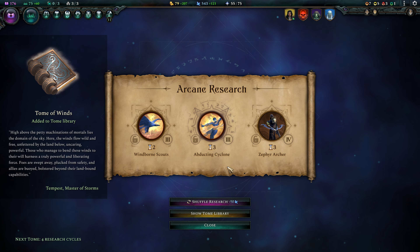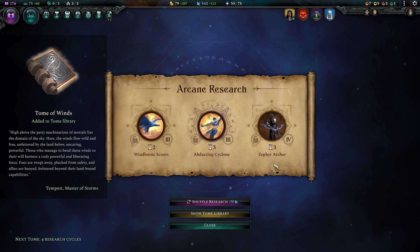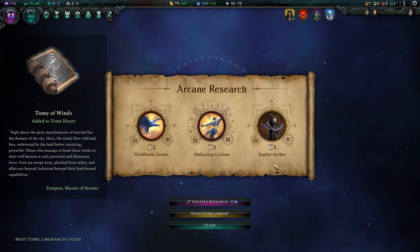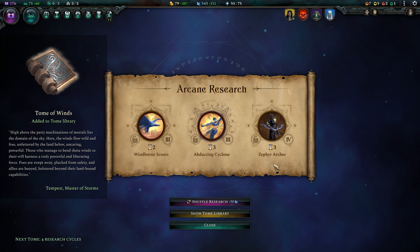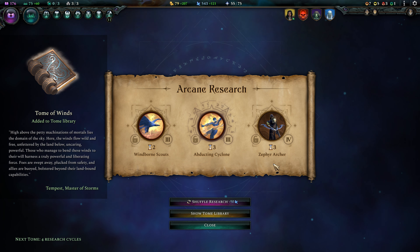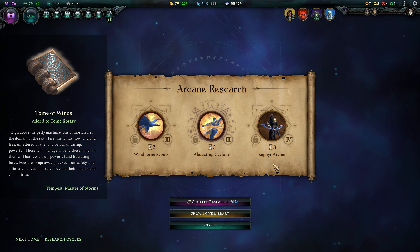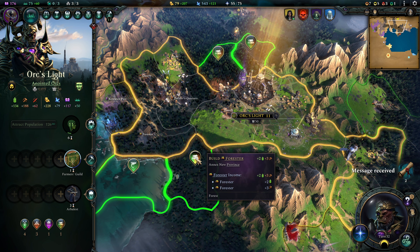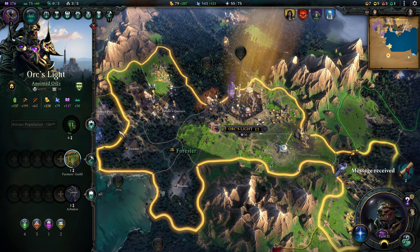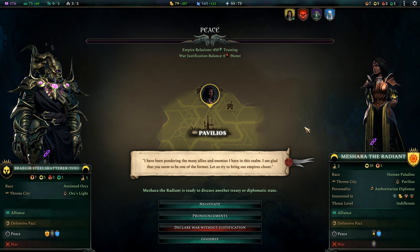High above the petty machinations of mortals lies the domain of the sky — here the winds flow wild and free, unfettered by the land below, uncaring, powerful. Those who manage to bend these winds to their will harness a truly powerful and liberating force. Foes are swept away, plucked from safety, and allies are buoyed beyond their land-bound capabilities. Let's grab the Zephyr Archer. Orcslight can annex another province — let's grab the Forester down here. We need that for the Armory, which we're gonna build eventually.